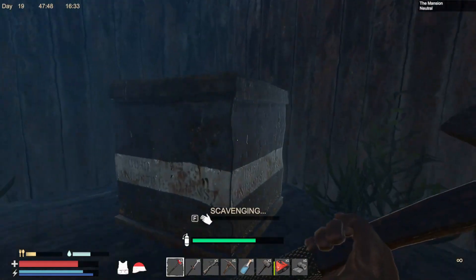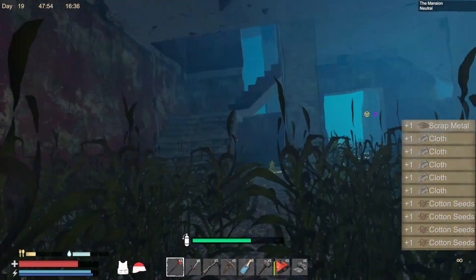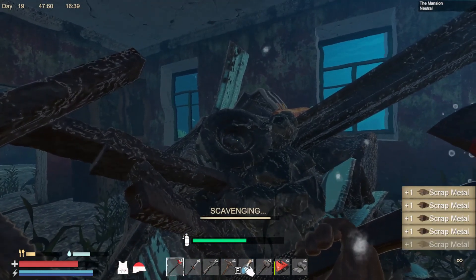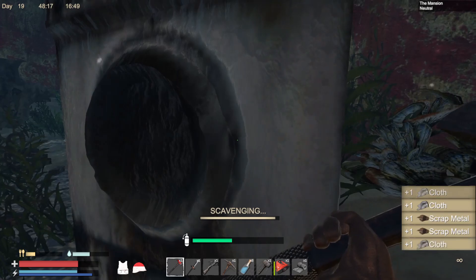This axe is way better than that little piece of crap I had. Oh, a diamond ring in there - that's a nice little gem! More scrap - we can build our base up a little bit. I'll go ahead and grab this as well - cloth, scrap metal.